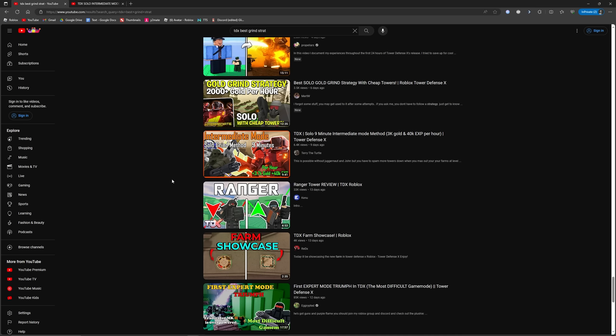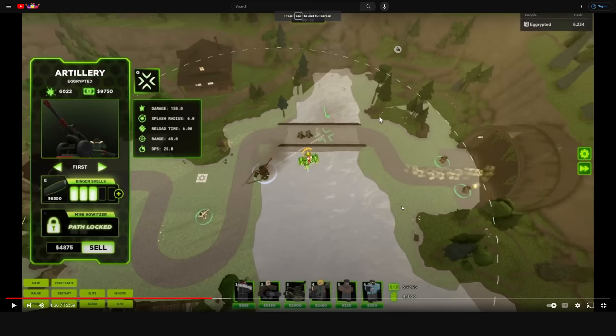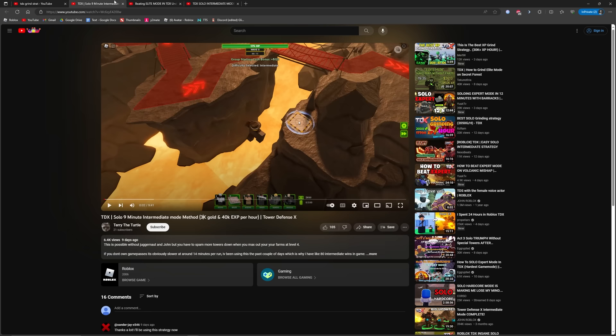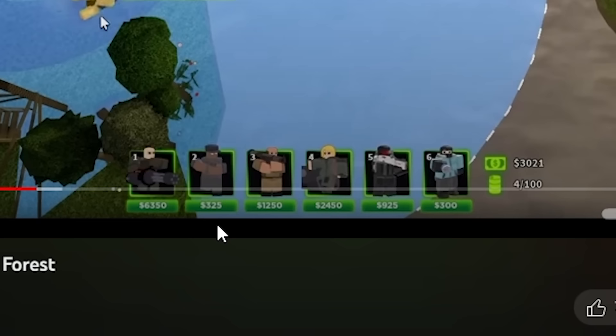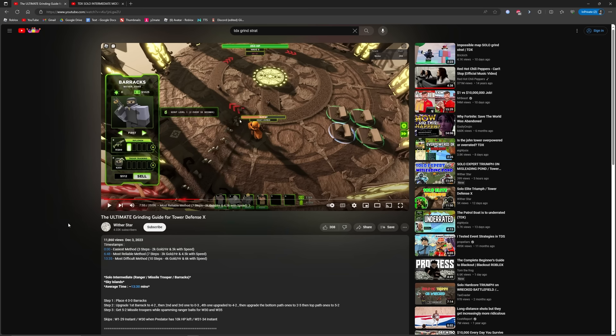These two videos are both over 3,000 gold per hour, except they kind of need the best stuff in the game already. So I don't know why you'd be using those grinding strategies. Oh wow, look — this one needs some pretty basic towers and it's 2,050 gold per hour. This one says 2,600, but it needs juggernaut, so let's get that out of here. I guess that leaves us with this — let's go test it out.